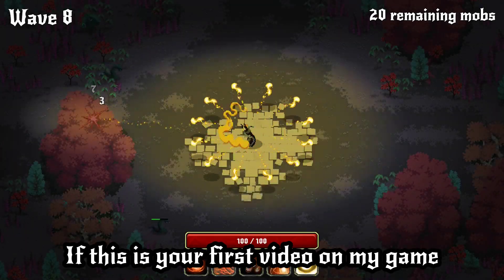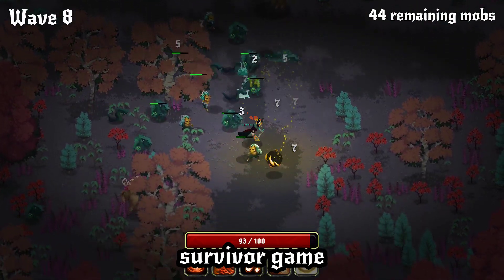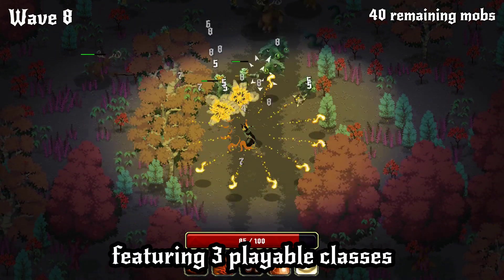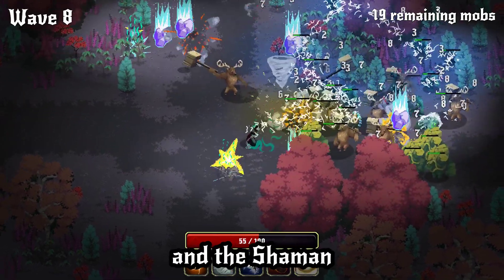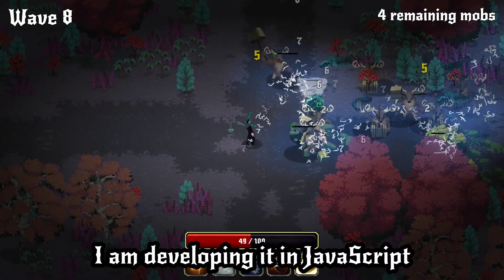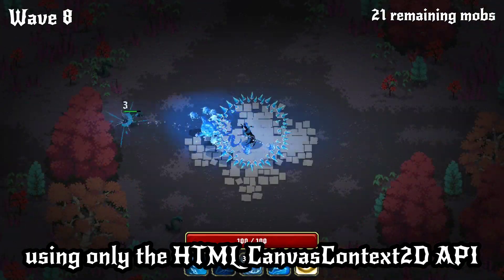If this is your first video on my game, here's a short recap. Spellguardia is a hack-and-slash survivor game featuring three playable classes: the Pyromancer, the Ice Mage, and the Shaman. I am developing it in JavaScript, using only the HTML Canvas 2D API.